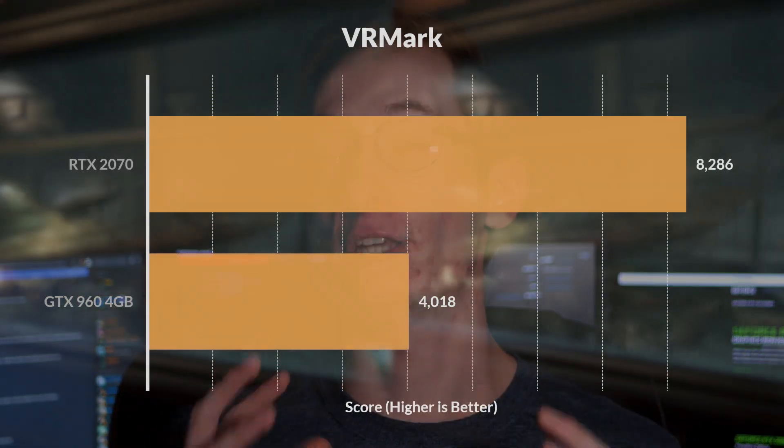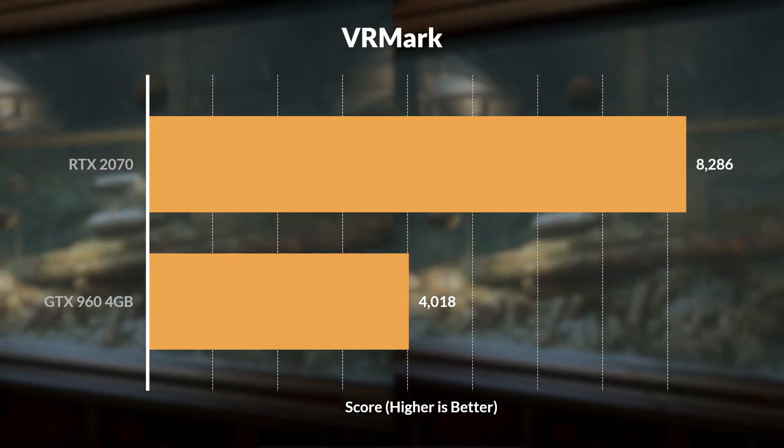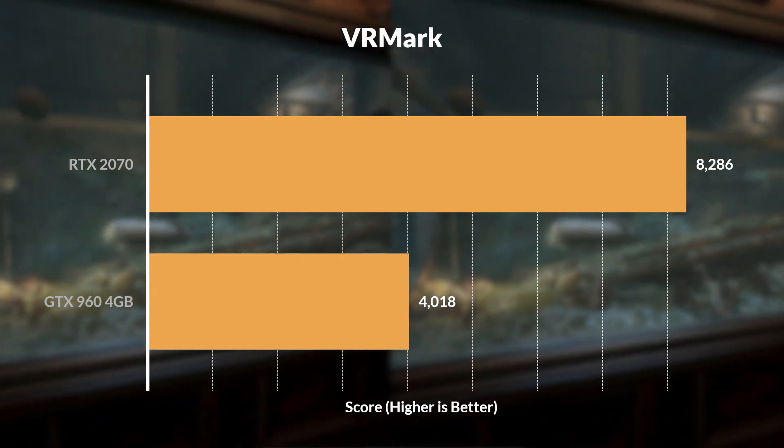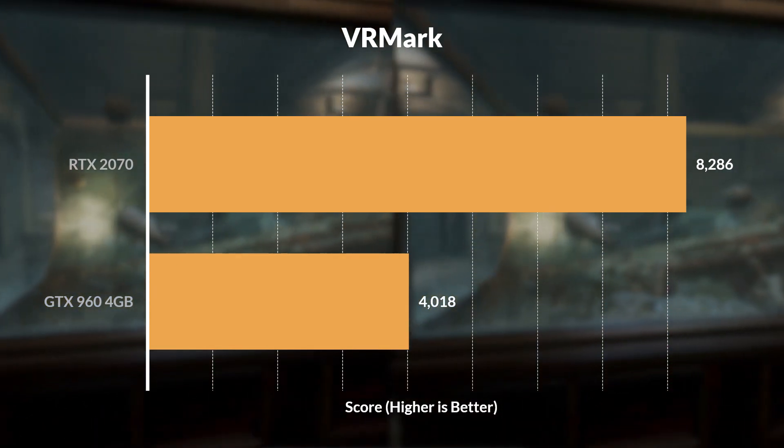Lastly, the RTX 2070 finally gets a chance to totally trounce the GTX 960 with VRMark, where it scored over double what the older GPU managed. That means going from just barely being able to render 3D VR games at acceptable frame rates to being able to handle VR rendering without breaking a sweat. Pretty sweet.